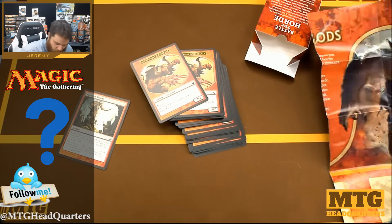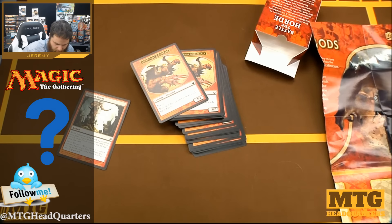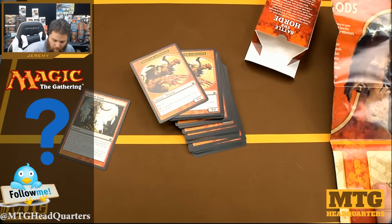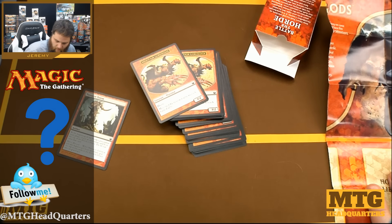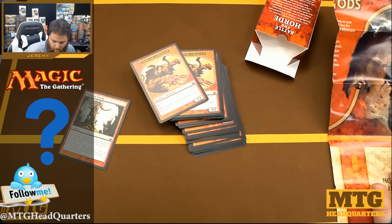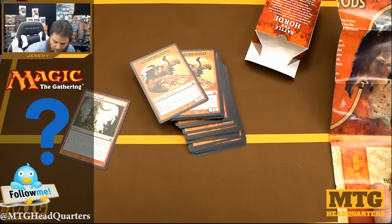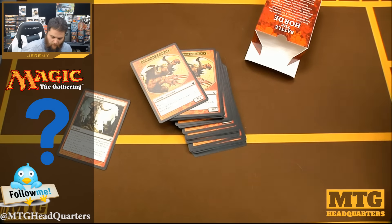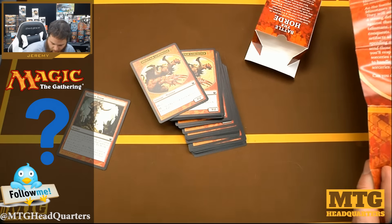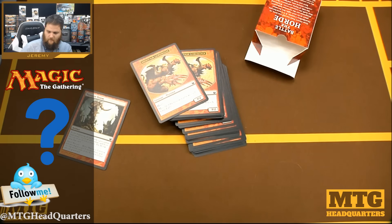You can target the horde with spells and abilities as though it were a player, even before the horde takes a turn. At the beginning of the horde's pre-combat main phase, reveal the top two cards of the horde's library, then the horde casts those cards. You make the choice if the horde needs to make a decision. Ignore effects that would cause the horde to draw or discard cards or perform other impossible actions. If one of the horde's permanents would move to any zone other than the library or graveyard, that card is instead put into the graveyard. You win the game when the horde has no cards left in the library and controls no creatures on the battlefield. You lose if you have zero life or if you draw a card and your library is empty.